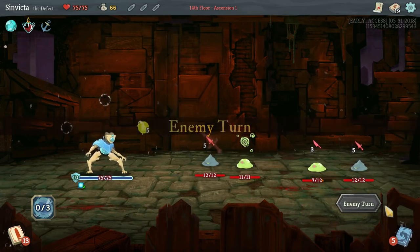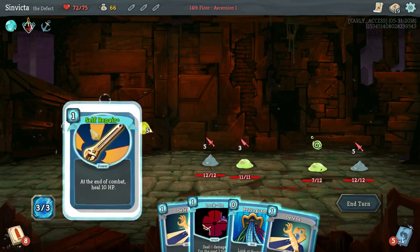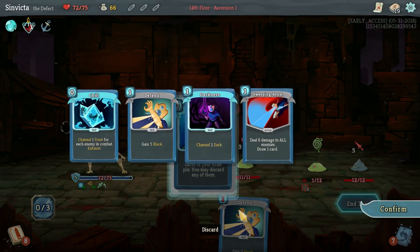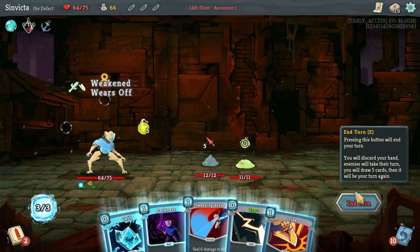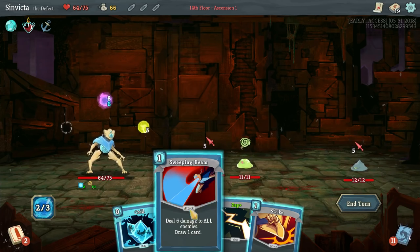Dark Orbs allow you to channel a very powerful orb. It's not going to do anything passively except increase in strength. However, when you evoke it, it's going to deal that amount of damage to the target with the lowest HP. So as you see here, at the end of the turn it increases the orb's damage by 6. If we evoke it right now it deals 6 damage, but if we wait it goes up. It will deal damage to the enemy with the lowest HP, and if there's a tie I believe it's done randomly.